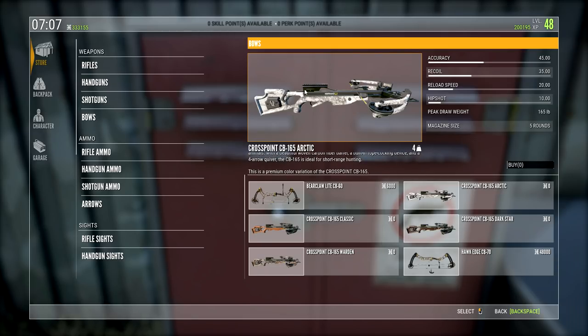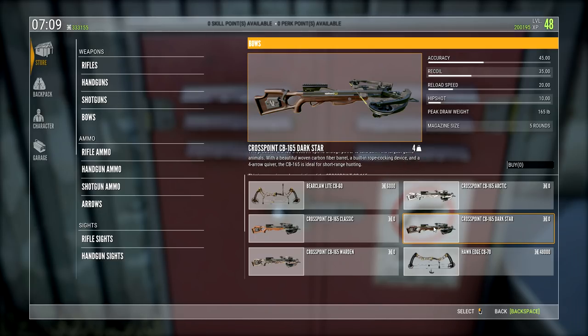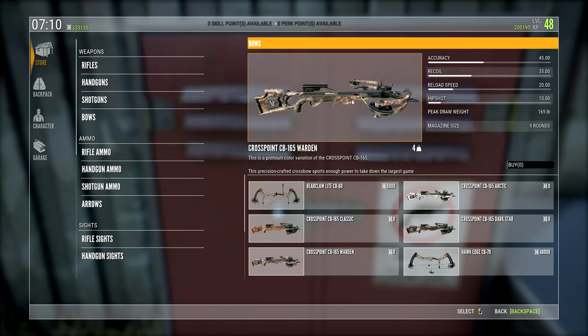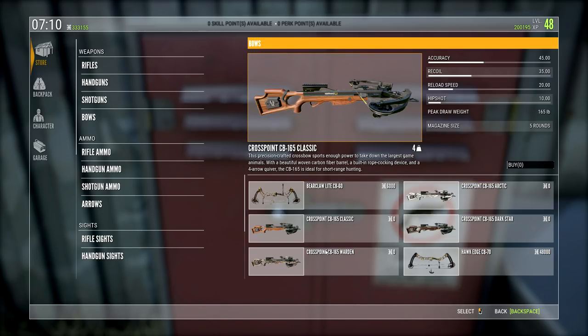That's 100% Daryl Dixon. There's a rail on it — where you actually mount a scope. We've got the Classic, which is a wood skin. There's also the Dark Star variant, and then the Warden — that's a cool name and a really nice skin too. This would go well with the map we're on today, Layton Lake. I can't decide — should I go for the Classic, the Dark Star, or the Warden? I'm going to test all of them anyway since it's just a skin variant.